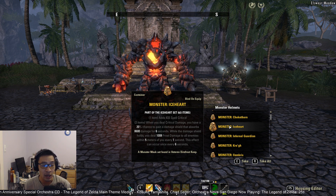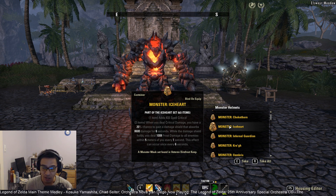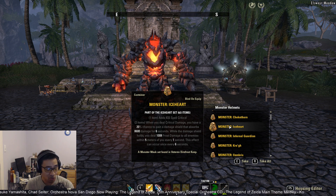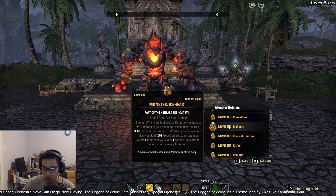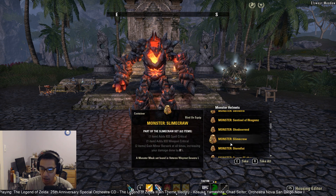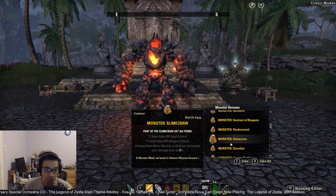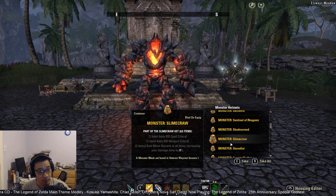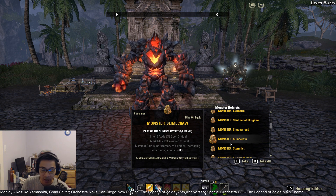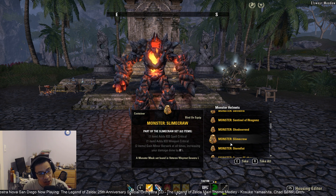Ice Heart is a good option for progression-style guilds mainly because of the additional 8,600 damage shield, which is really helpful for survivability. The damage itself is the weakest of your options, but you're really using Ice Heart for the shield, not the damage. Moving on, Slime Craw gives you Minor Berserk at all times, which is useful in situations where you can't get good Minor Berserk uptime from healers — for example, in Asylum it's fairly difficult to get good uptime on Combat Prayer.